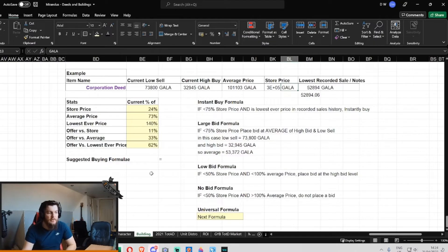Let's go back into the spreadsheet and show you the formula I've built up. Based on the Corporation data taken five days ago — which has now sold — that was 24% of the store price. The store price was 308,000 Gala. The current sale price as of a few days ago was 73,000 Gala, so it was 75% off. The average price: the current price was 73% of the average price across all of the sales history. So on average it was a good deal.